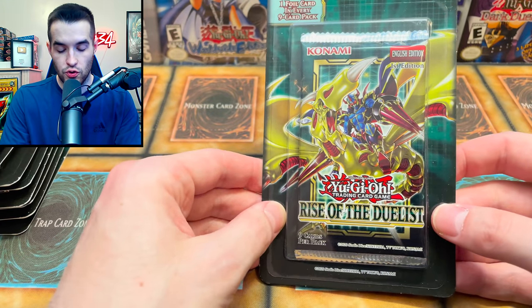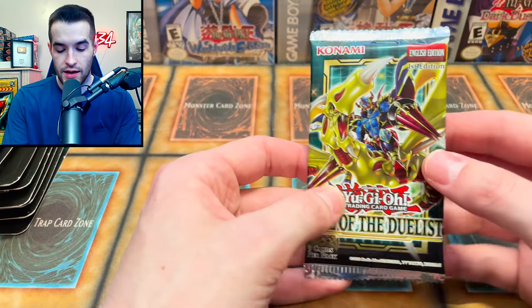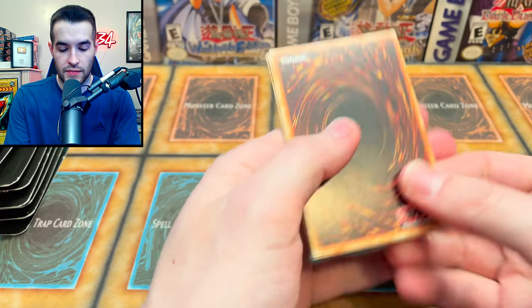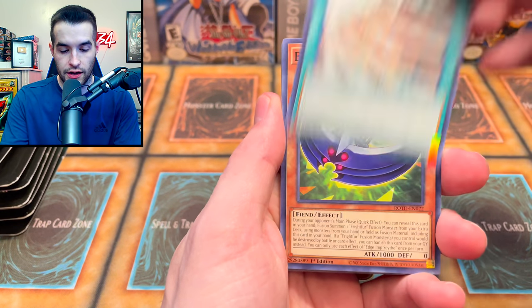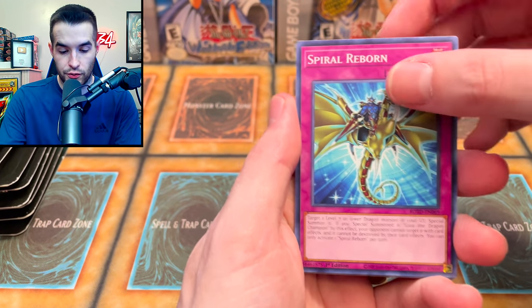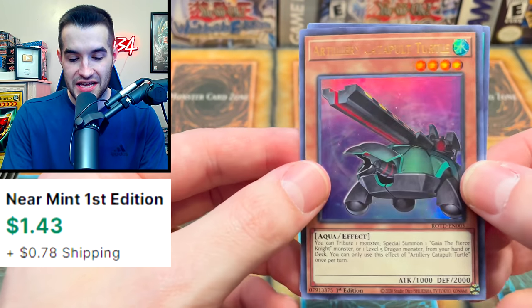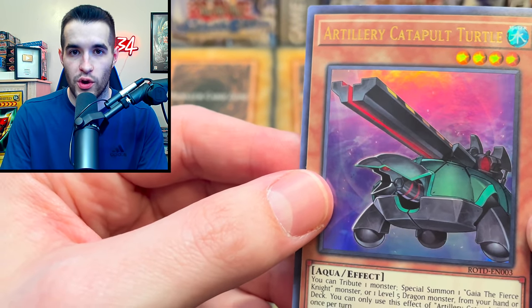Now we have Rise of the Duelist. I really want to pull something cool out of here. Last time our best was an Ultra or something — I don't think we pulled a Secret. Give us something amazing. We got Dogmatica, Ancient Warrior Saga, Megalith Fool, Dracoon Lamp, Spiral Reborn — look at that artwork, pretty cool — Melfi Finney, and Cry for Repair. We got Artillery Catapult Turtle, which is the worst foil in the set, but it's a Catapult Turtle retrain, so it's a win.